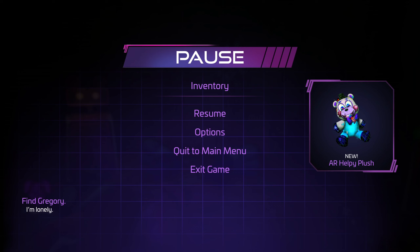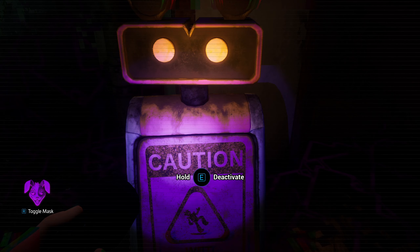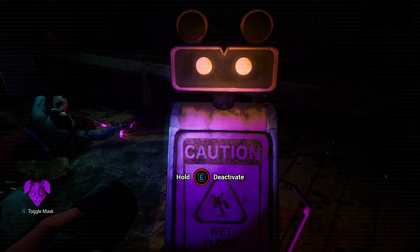We can deactivate these. As you can see here, we've got four of these. I should also mention that when doing this, the one outside should appear. Yeah, like you can see Bonnie's eyes growing and stuff. When you do this — turn them all off — the eyes also turn off.